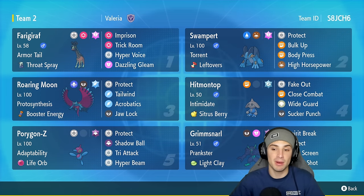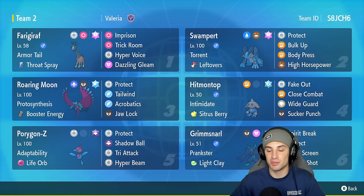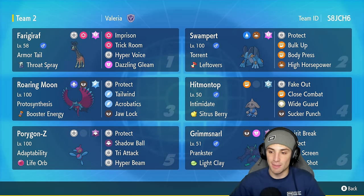We've also got Hitmontop on the team, returning from the Indigo Disc. I feel like it's going to be a huge part of the meta — it's an Intimidate user with Fake Out, and it doesn't get much better than that. Hitmontop has Sitrus Berry, Close Combat, Wide Guard, and Sucker Punch. The final three Pokemon are Grimmsnarl, Roaring Moon, and Grimmsnarl — nice little support with Imprison and Trick Room, and Roaring Moon hits like a truck.